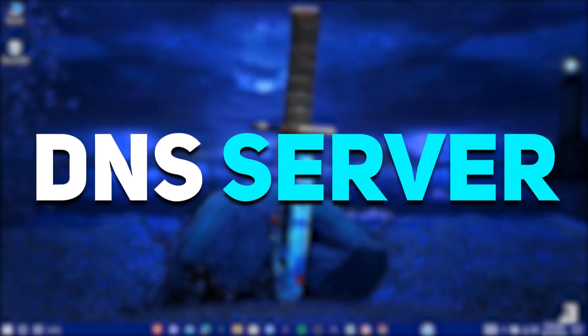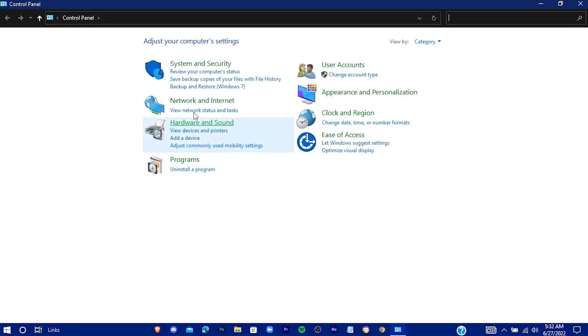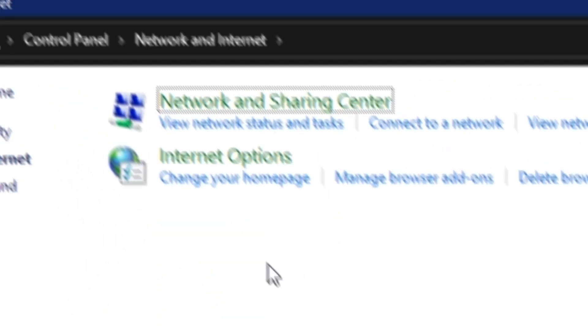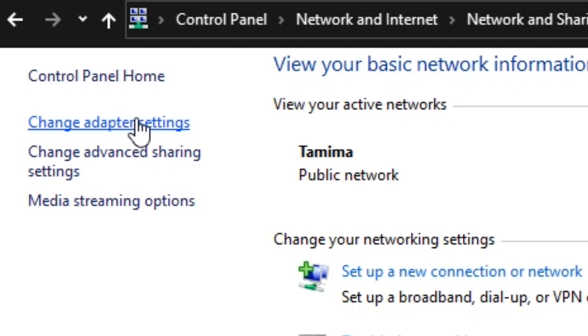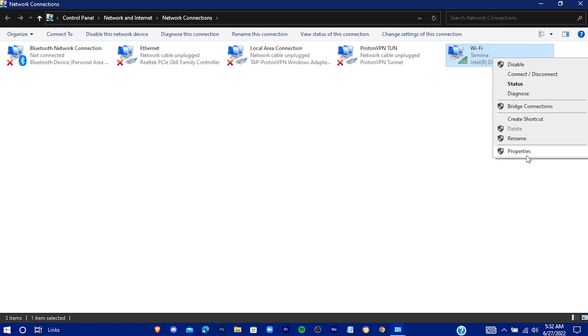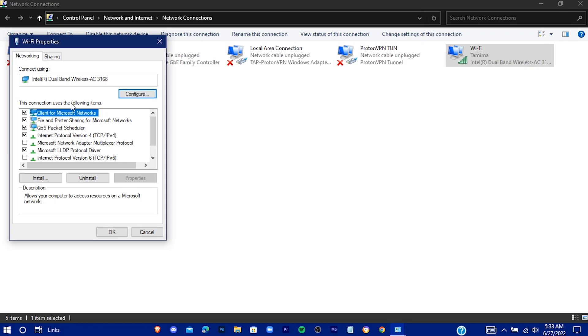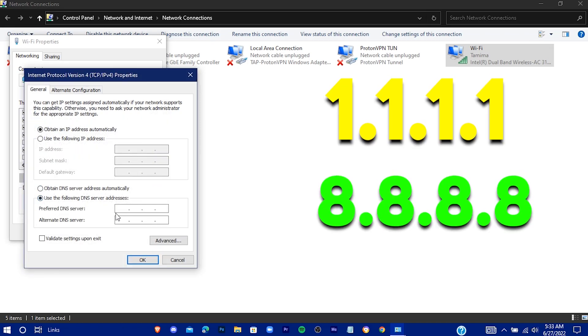With the first step we're going to change the DNS servers and clear the DNS cache on Windows 10. Navigate down to the Start menu and search for Control Panel, then go to Network and Internet, view network status and tasks, and click Change Adapter Settings. Right click on your active Wi-Fi connection and go to Properties, then select Internet Protocol Version 4 and open Properties. Check the option and put the DNS values in.